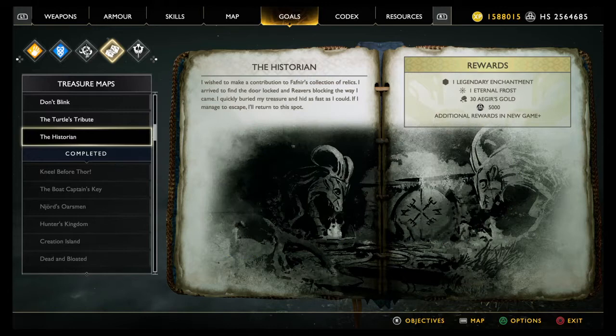The Historian's Treasure. I wished to make a contribution to Fafnir's collection of relics. I arrived to find the door locked and Reavers blocking the way. I quickly buried my treasure and hid as fast as I could.